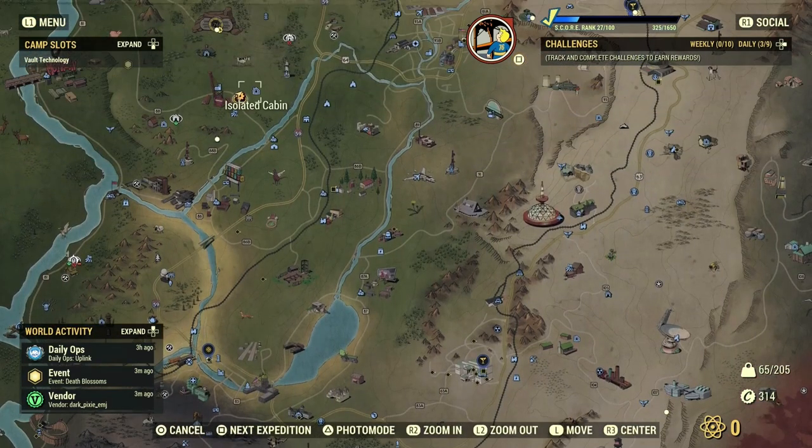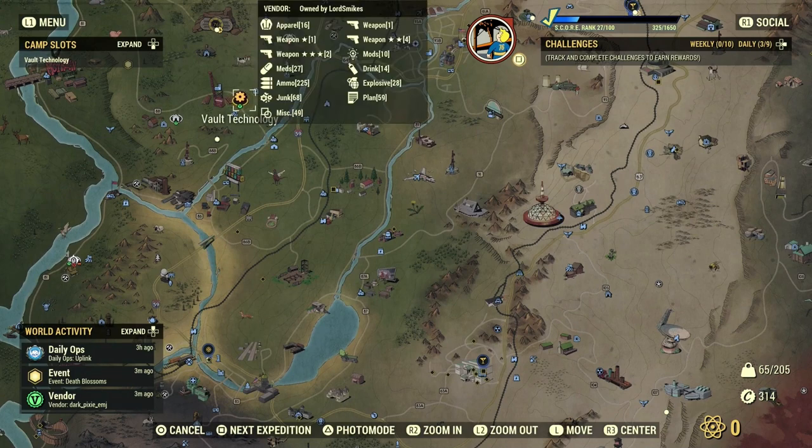If you've got desirable plans or legendaries, those higher-level areas are where buyers will be. Make sure you've got most item types covered. A lot of people shop for ammo, junk, plans, and weapons. Some people shop for outfits too, so try to tick everyone's boxes since people have different items they're hunting for as they jump from camp to camp.